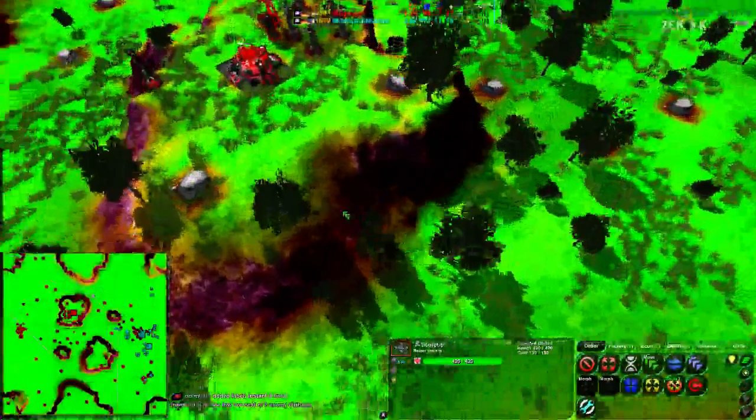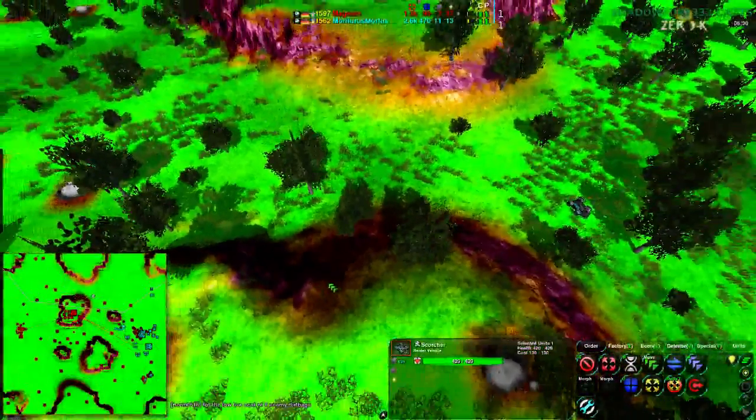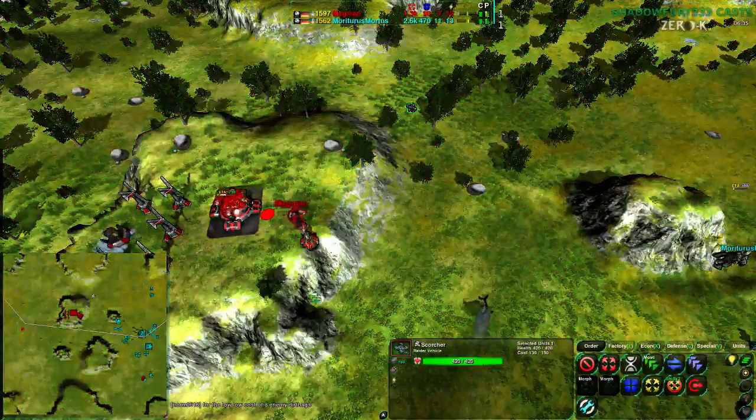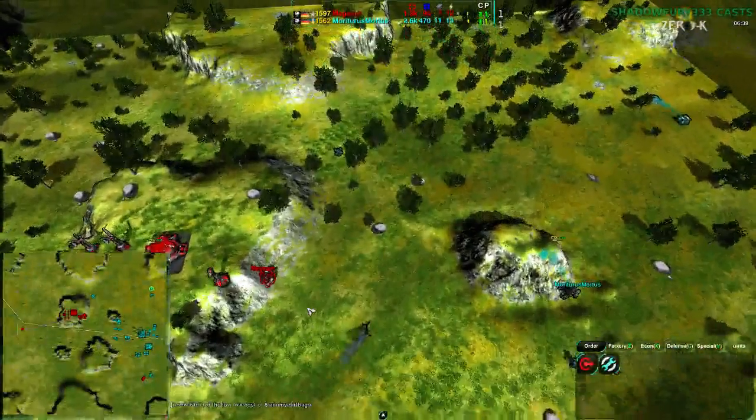Other than the ramp right here on the north side of this particular plateau, this area is vehicle-unpathable — vehicles cannot get up here. That purple area is unpathable. That explains Mortarus's difficulty — they're not aware of this at all.